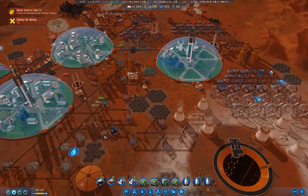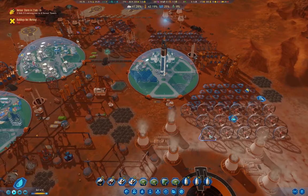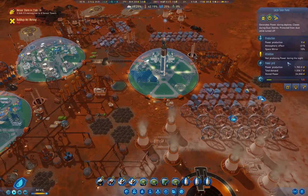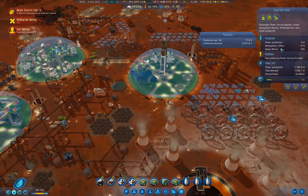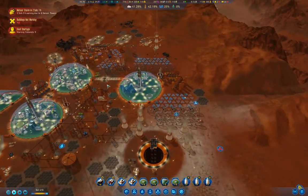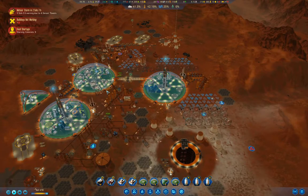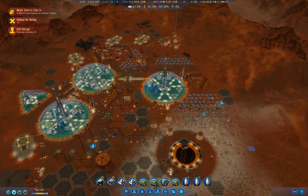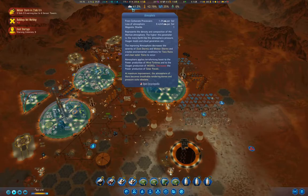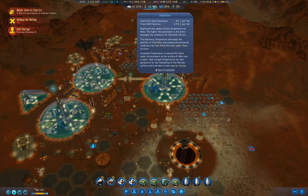As the atmosphere goes up, these get more effective and these get less effective. The goal here is to get to the point where we can open the domes, and I'm going to call that basically a win. That means we need to get to 93% atmosphere and 50% temperature.